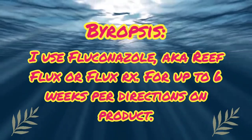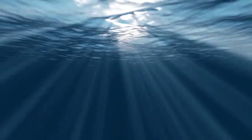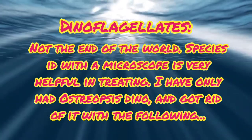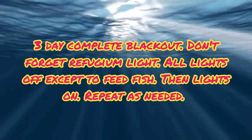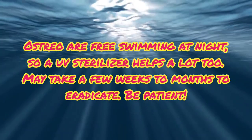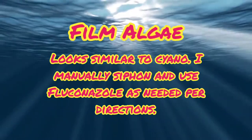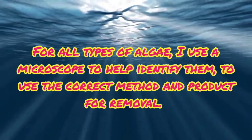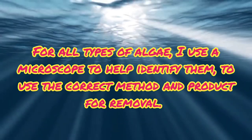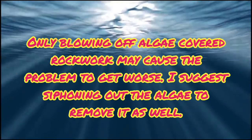I use fluconazole for bryopsis, which is a type of algae that looks like a fern. For cyanobacteria, which can be green or red, I like to use Chemiclean. For dinoflagellates, it's not the end of the world, but first figuring out which type of dino you have will go a long way in treating it. For film algae, I usually siphon it out and use fluconazole as needed. I suggest using a microscope to identify the type of algae so you know what to use, and be aware that blowing algae off can make things worse if you don't siphon it out.